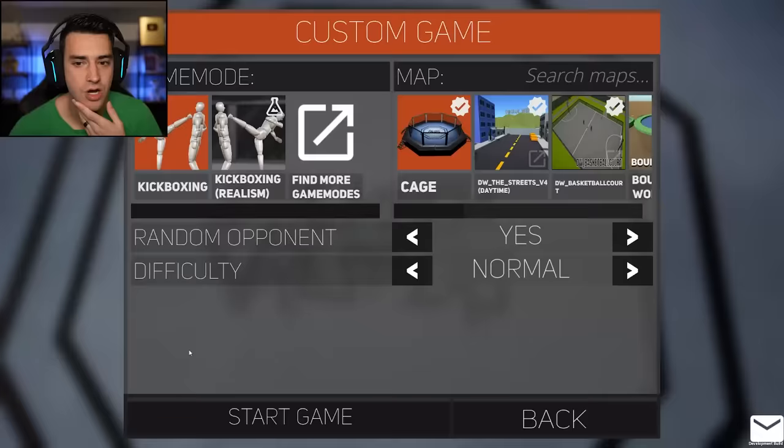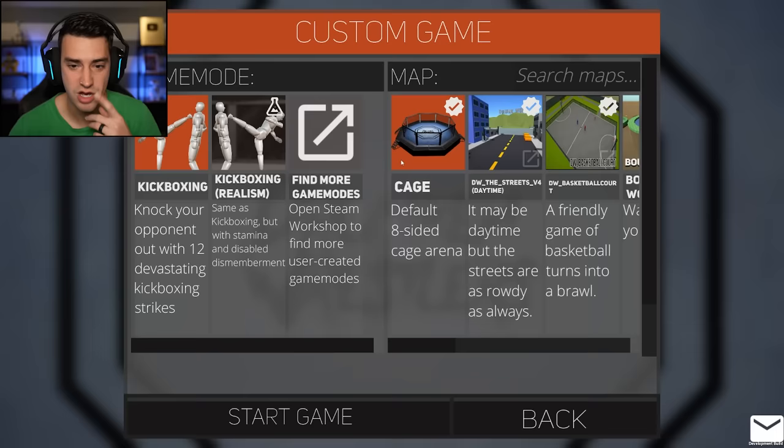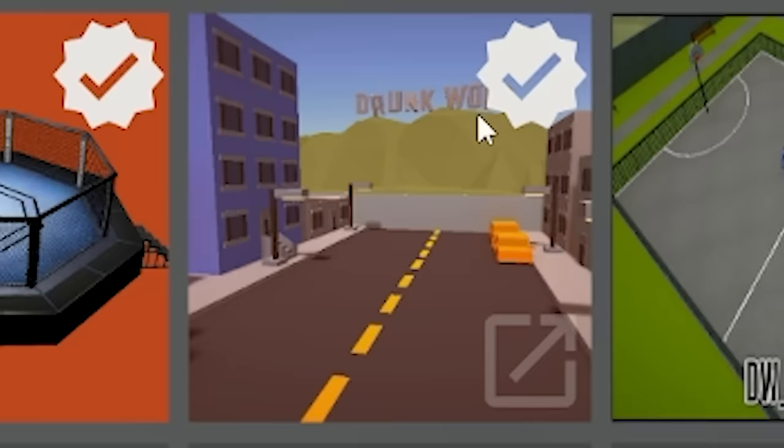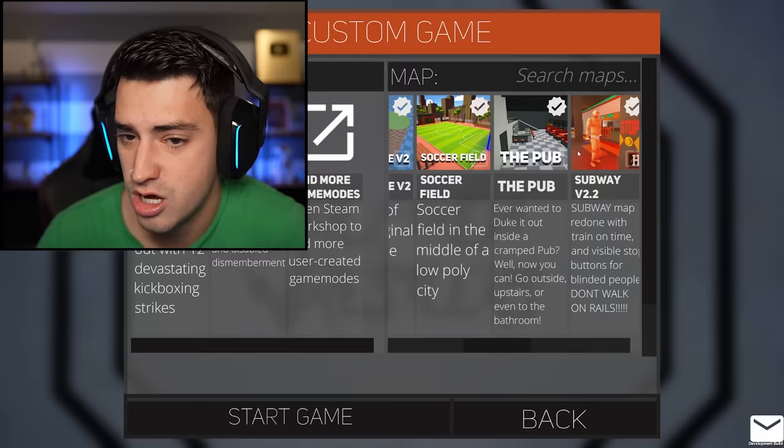Let's choose our game mode, shall we? There's kickboxing and kickboxing realism. I think I'll do kickboxing. Should we do cage? DW the streets V4 — you can wrestle there. A basketball court. Bouncy world. What the heck is this? We just kind of did a cage for the training, so I kind of want to try bouncy world.